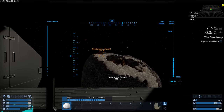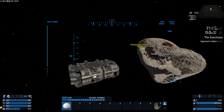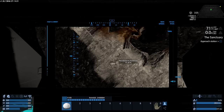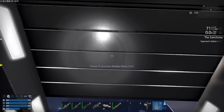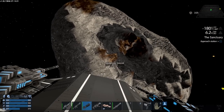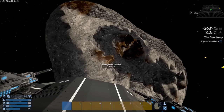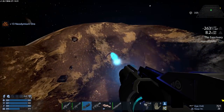There we are - I remember this place. I'm going to come around, turn around, and get as close as I can. Let's get out of the seat - flying around on your jetpack is the worst in this place, it's just awful. We are going to lock into construction materials and start mining some neodymium by hand like a commoner.